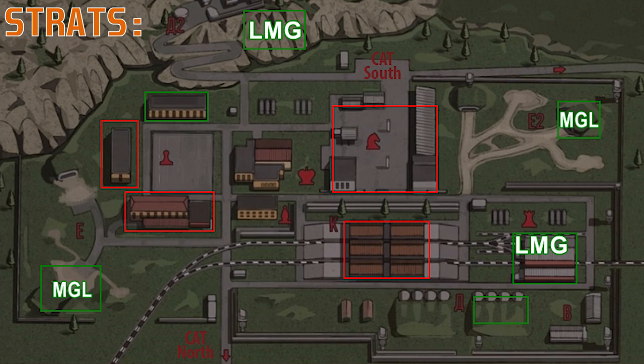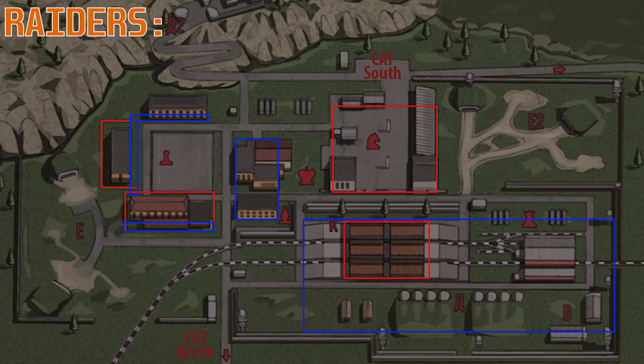I've listed the LMGs and the mounted grenade launchers because if they're in position and you get on one of those grenade launchers or the LMGs, you can absolutely shred the bosses. It's one of the fastest and easiest ways to kill Gluhar and his goons — just get on one of those and take them to pieces.